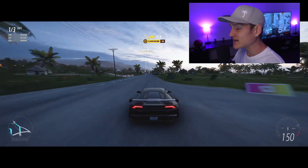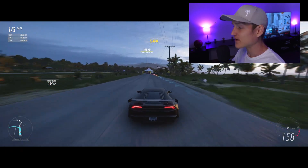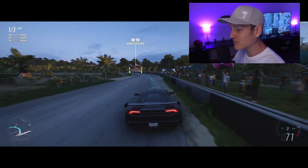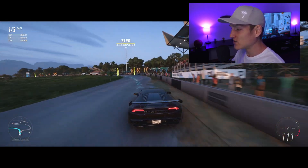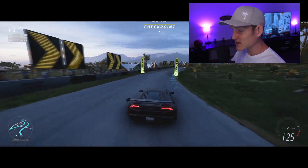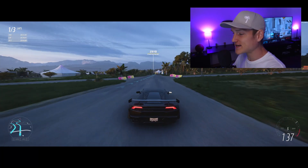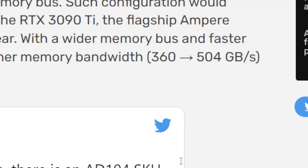As it turns out, Nvidia is already preparing a full variant of the AD104 GPU featuring 7680 cores and 12 gigabytes of memory across a 192-bit memory bus. Such a configuration would allegedly provide matching performance to the RTX 3090 Ti — the flagship Ampere desktop GPU which debuted in March this year. With a wider memory bus and faster memory, this variant would have 40% higher memory bandwidth: 360 versus 504 gigabytes per second compared to the RTX 4070.